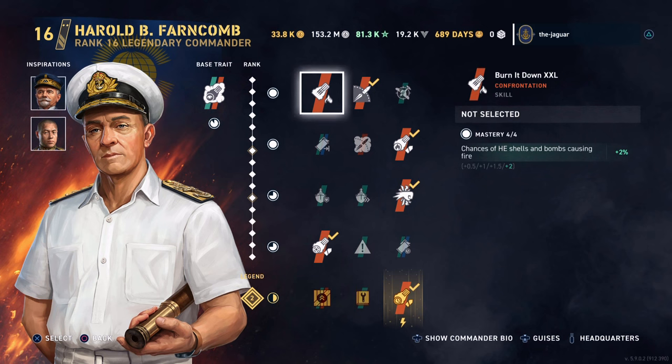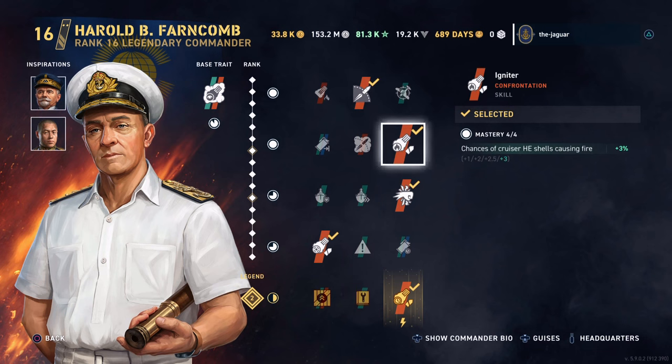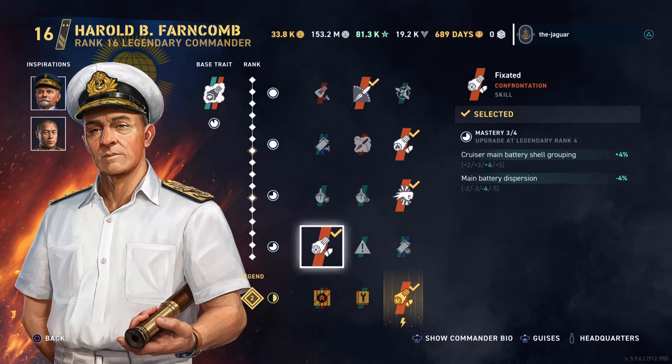For the skills, rather than Burn It Down XXL, I went with Beyond Range to get more range. The second skill is Igniter, improving the chances of the cruiser's HE shells causing a fire. Then I went with Punch Through, which improves the armor-piercing shell damage and penetration multiplier. So I'm trying to enhance both HE and armor-piercing penetration. Fixated is the last one, improving the cruiser's main battery shell grouping and dispersion.